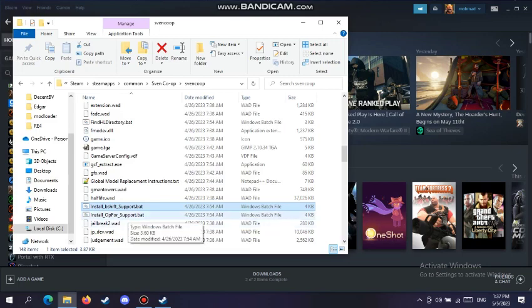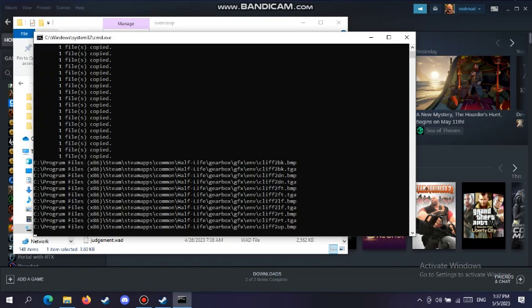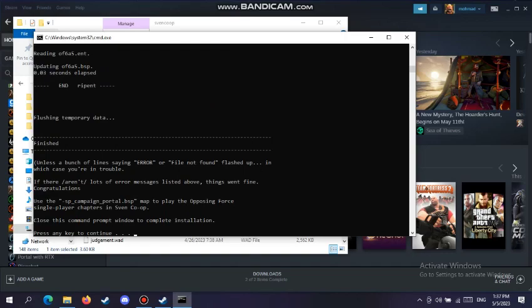Now go to Install Opposing Force Support. Press any button — it will tell you to download the game from Steam, and it will copy the maps and the content. Wait a second, and now it's finished.